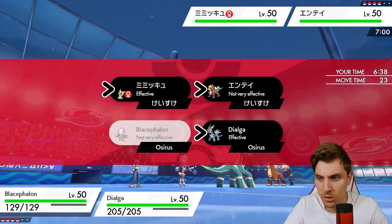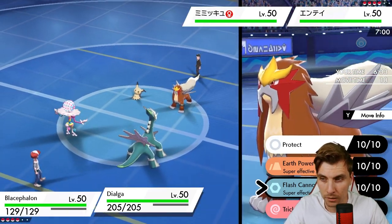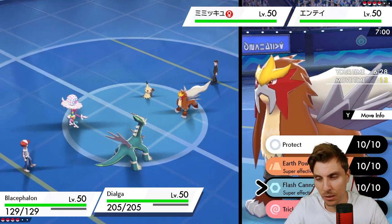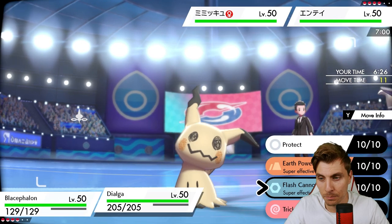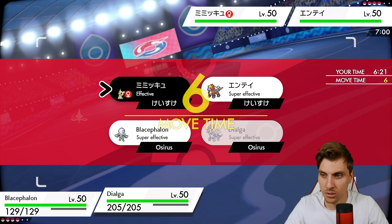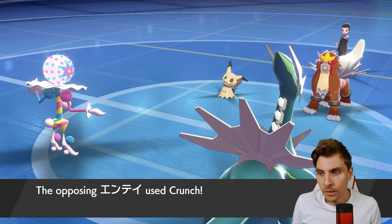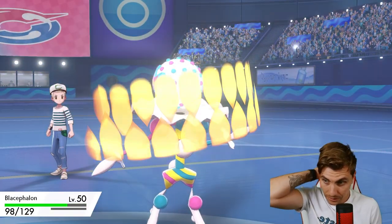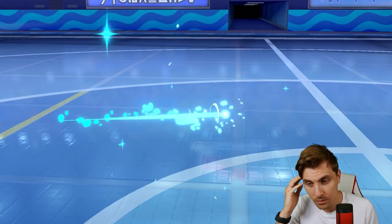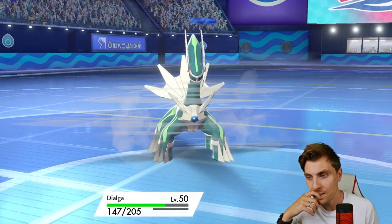It could Trick Room as well - we'll likely get Taunted maybe from Mimikyu, I'm not sure. The other option is Earth Power into Entei, which could allow them to set up Trick Room. Oh - it's Scarfed Entei! It's outspeeding us - that's not good. So what does Mimikyu do? Okay, Scarfed Entei totally - Play Rough! Could have just Trick Roomed, the Earth Power will do a nice chunk of damage.